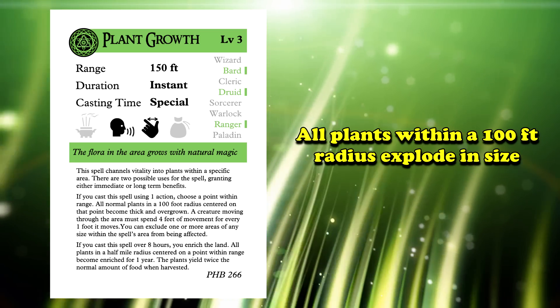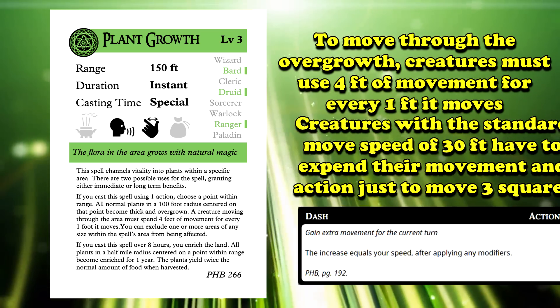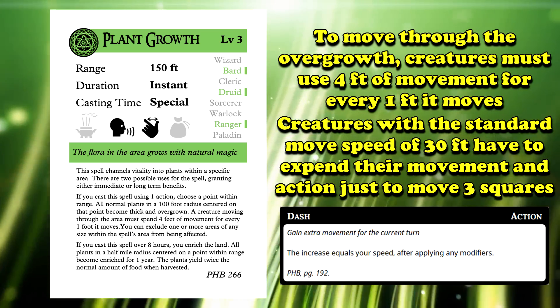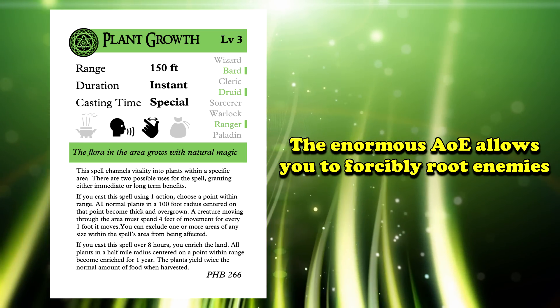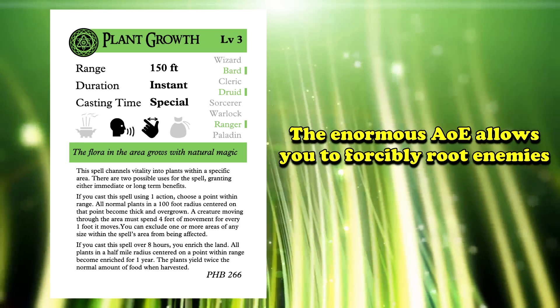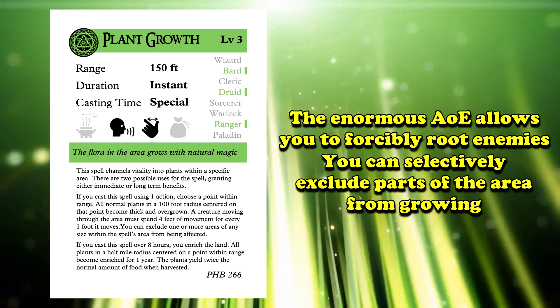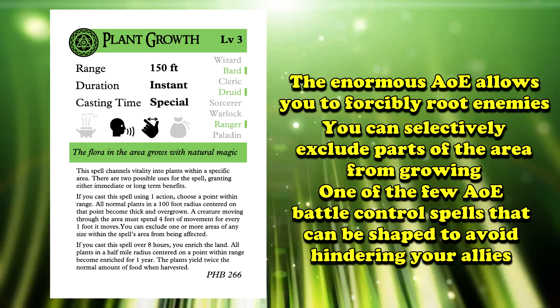Any creature trying to move through the area must expend 4 feet of movement for every 1 foot of movement it would normally use. This means a creature with a standard 30 foot movement speed would have to use all of its movement and take the dash action just to move 3 squares. The enormous area of effect means you can force vast hordes of enemies to get stuck, barely able to move. What's interesting about Plant Growth is you can choose to exclude certain areas in the area of effect from being overgrown.